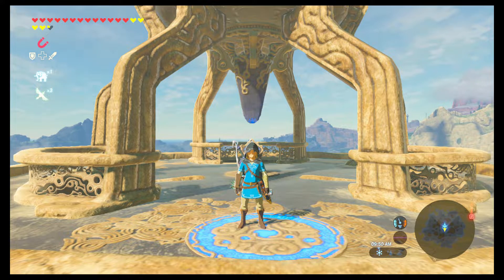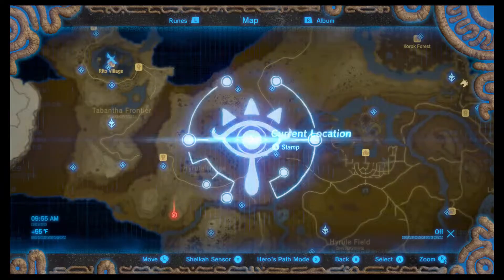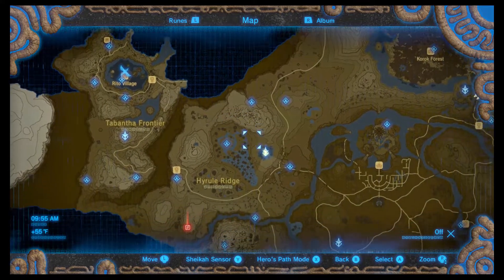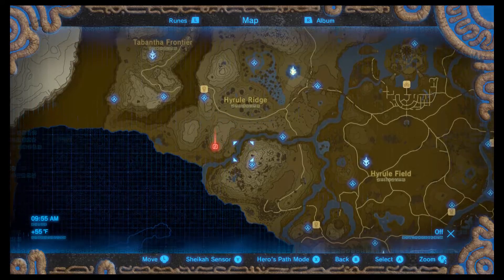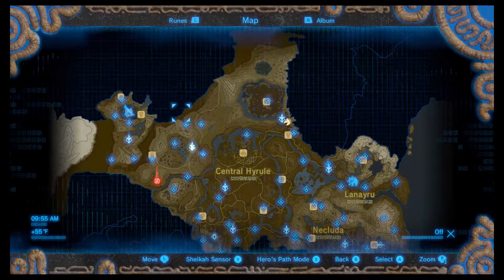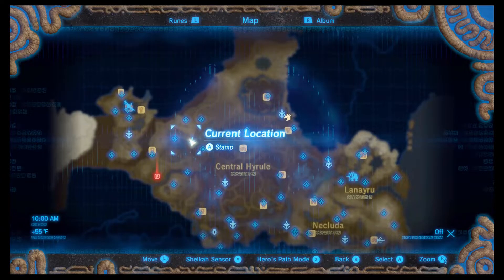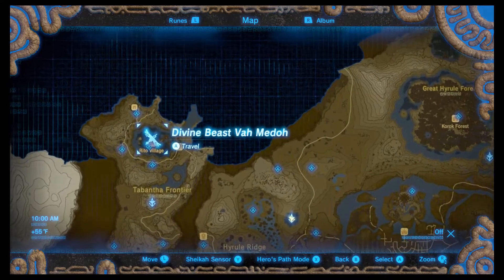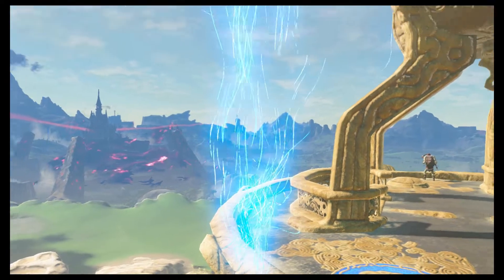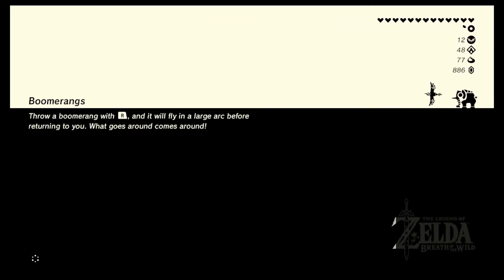What's up everybody and welcome back to my let's play of The Legend of Zelda: Breath of the Wild. In the last episode we came here to the Hyrule Ridge - or the area I for some reason want to refer to as Tabantha - and completed most of the shrines here, at least the ones that we can do right now. In this episode, we'll be heading to a brand new region up in the top left corner of the map.